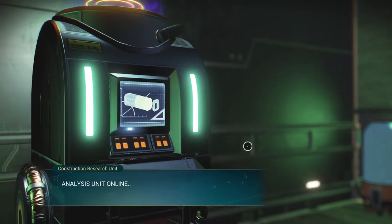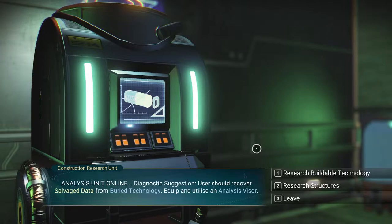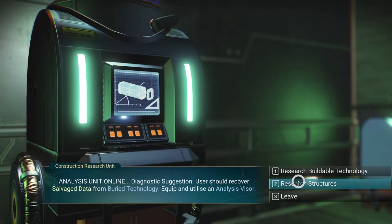All right, what does this have to say? Unit online. Users should recover salvage data from buried technology, equip and utilize an analysis visor, research buildable technology, research structures.